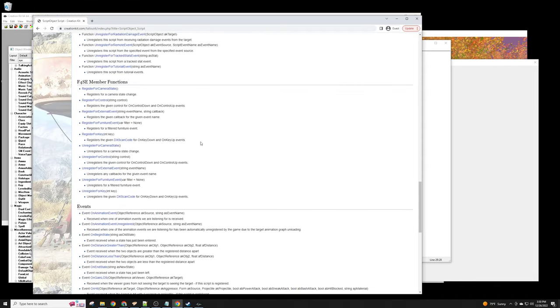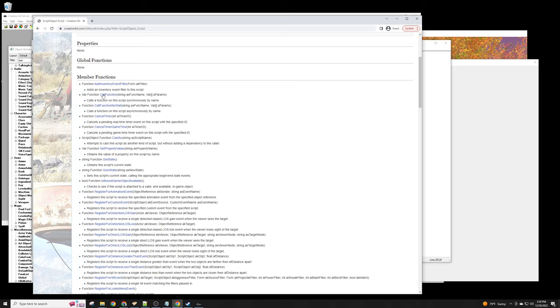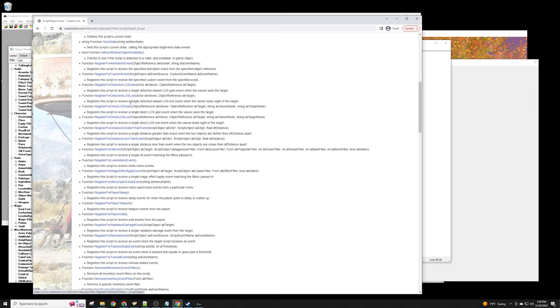I think something strange happened with the documentation links — possibly a bug. What I was looking for is these 'Register' functions. We want to register for events. The tricky part if you're a beginner is knowing what to register for — something like a quest change or a quest stage change. So you'd start searching: 'register to see when the quest is changed' or something like that.